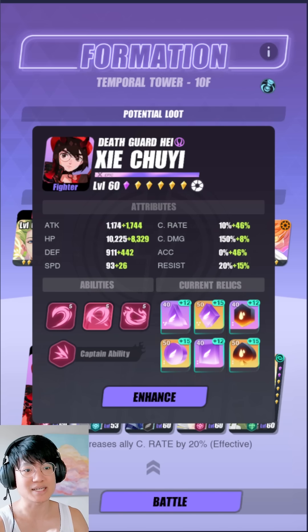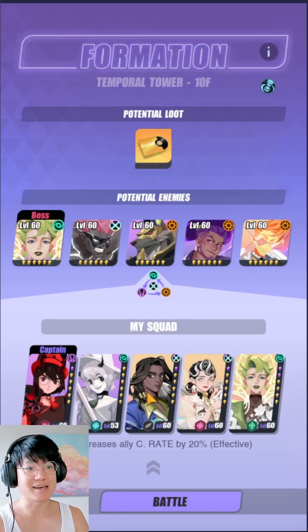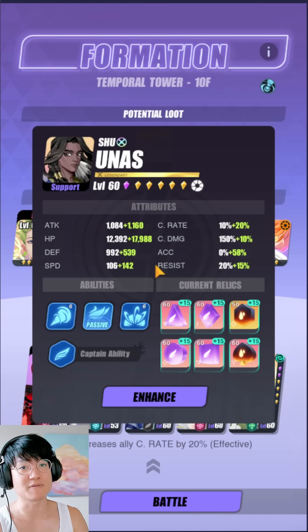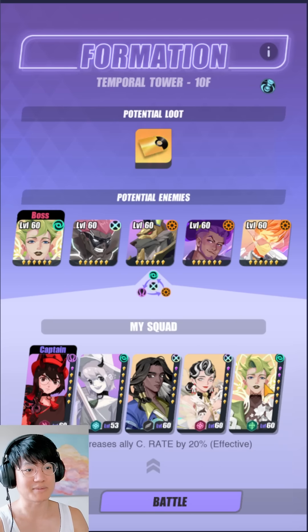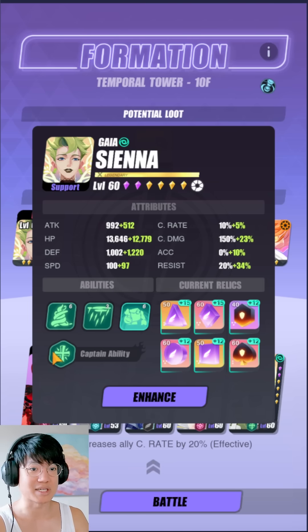My relics are kind of garbage, so I'm using the White Twin on the DPS set, and I'm using Unas — who I somehow made super fast for a five-day-old player — and I also have Nussie, who is also pretty fast. I got super lucky by the way. And then there's Sienna, who is not super fast but is still rather reliable. I should increase her accuracy a little bit as well.